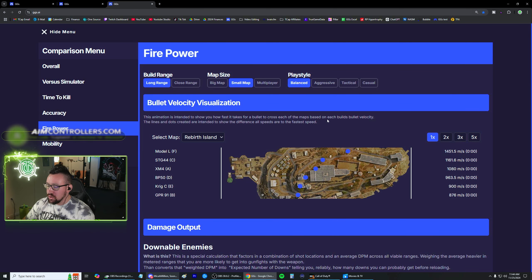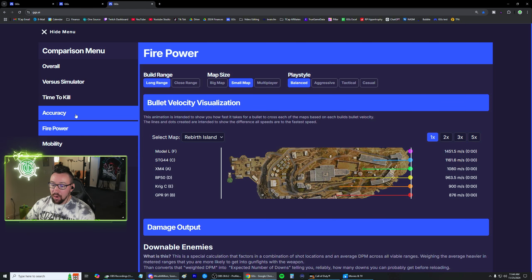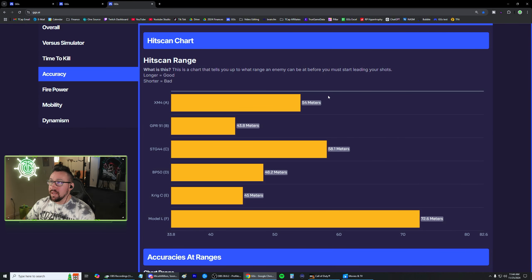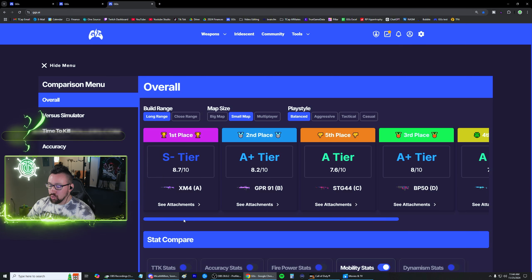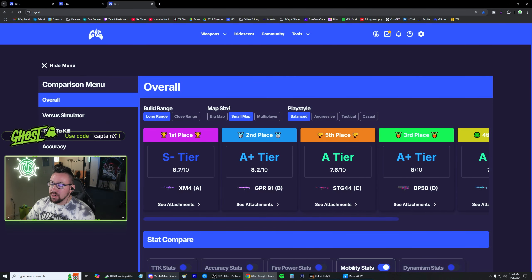Another thing to consider is bullet velocity. The Model L is phenomenal in this department — it has nearly 1500 meters per second bullet velocity, which makes it essentially hit scan. You don't have to worry about leading your shots basically at all. If we go to the accuracy tab, we actually have a hit scan range, and this shows the Model L is hit scan up to 72 meters, meaning you don't have to lead your shots up until that range. Whereas guns like the GPR are not nearly as long. And if you want just a quick overall scoring, we can click the overall tab and these guns will be scored.